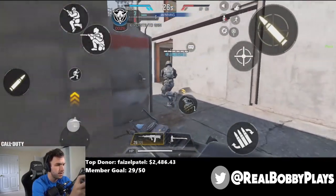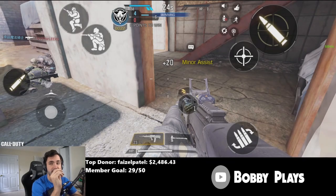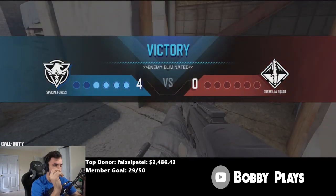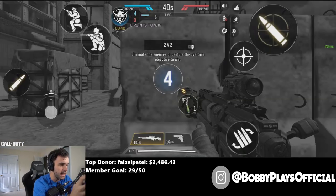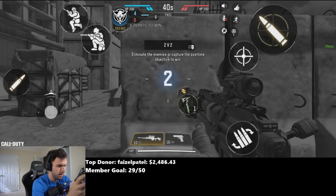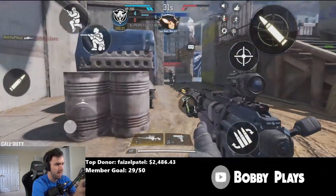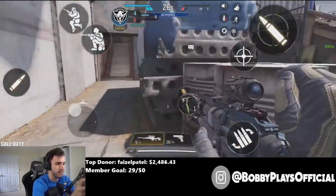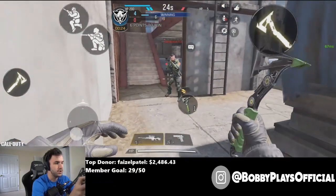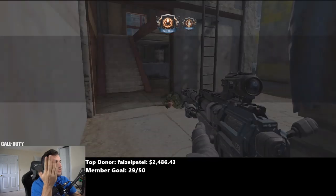I'm gonna let my teammate push up, we'll push up as well and hopefully clutch here. I'm really excited to do this against other content creators and pro players — obviously on a beta server we're not gonna have super good competition. Is this the Locust with a recon site? Okay, so this is the default skin Locust — I don't know if this is gonna be available for everybody.